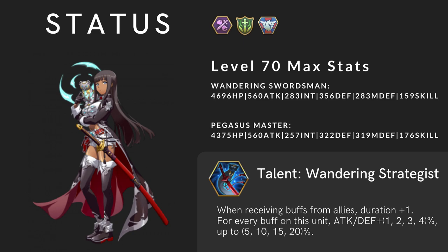Talent: Wandering Strategist. When receiving buffs from allies, duration plus 1. For every buff on this unit, attack and defense plus 1, 2, 3, 4% at 6 stars, up to 5, 10, 15, 20% at 6 stars.